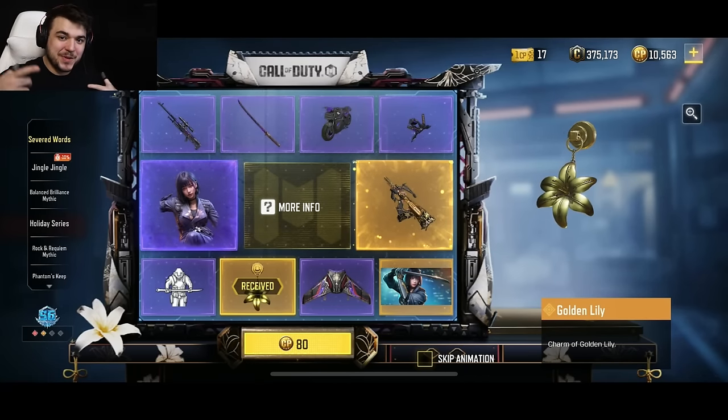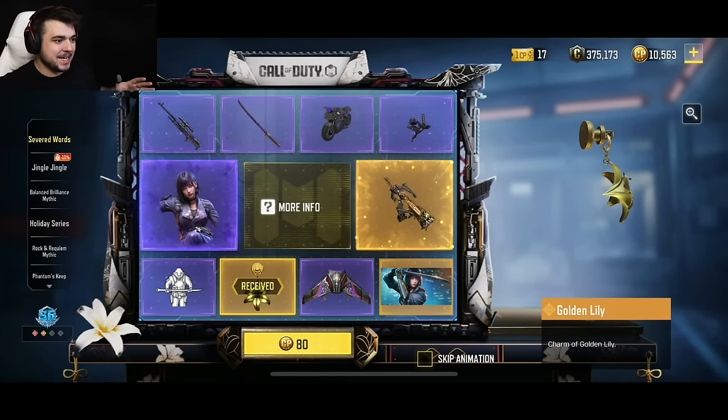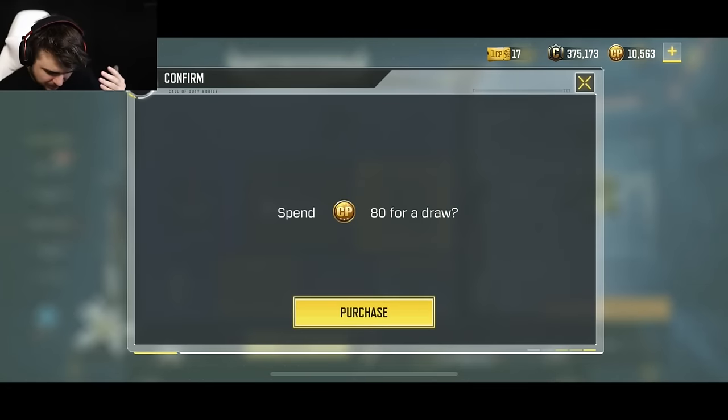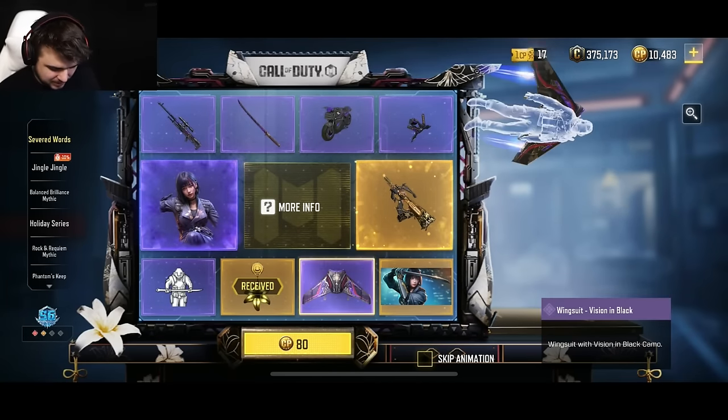What is up homies, this is your boy Jokestub back at you with a brand new video. Today we have a legendary Groza and it is out there. I just opened the first one — which is the charm — unexpected, but we're gonna go for it. I have 10,000 CP so I might have to add some money into this.